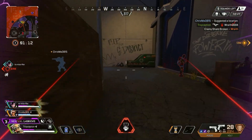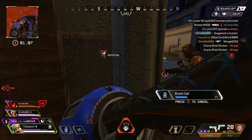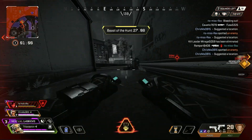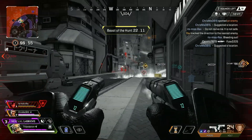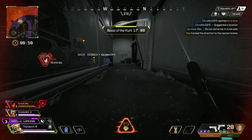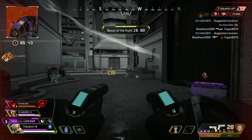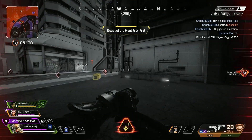The other level 3 option is Flock, which removes the enemy range requirement for white ravens to spawn, meaning ravens spawn far more frequently and charge your ultimate faster. I can understand why Flock has its advantages, but I think with Bloodhound being a recon legend, Sighthound will be far more helpful for your team and yourself in every fight you come across.